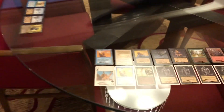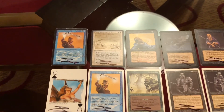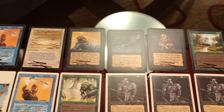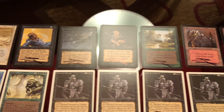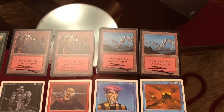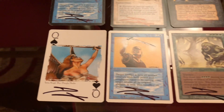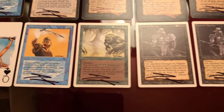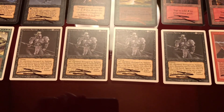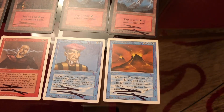Douglas Schuller signed a bunch of Alphas for us as well to go into the Alpha collection: Animate Artifact, COP White, Drain Life, Proton Shade, Weakness, Tranquility, and some Mountains for the Alpha 60 deck. He also had a poker card — Sarah Angel, Queen of Spades — and then some Revised cards for the Revised collection: Force of Nature, a playset of Hypnotic Specters, Power Surge, Timmy, and a Volcanic Eruption.